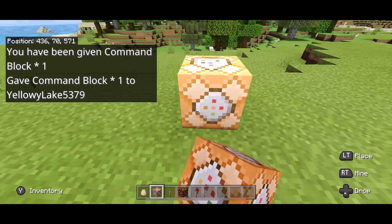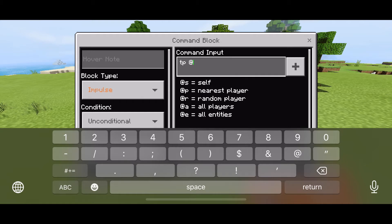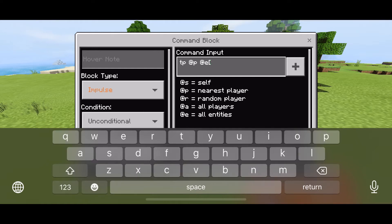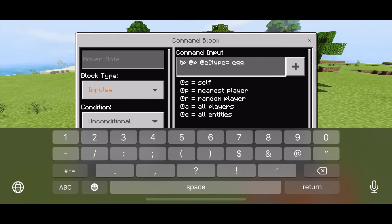Go ahead and lay down the command block, open it up, and type in 'tp @p' — that's the nearest player, that's you — so you're teleporting the nearest player. Then you write where you want to teleport to, so you want to teleport to all entities, but we're going to specify that we want those entities to only be eggs, so type 'type=egg'.